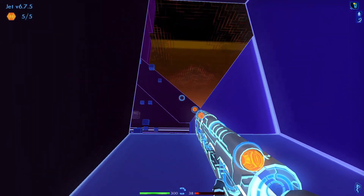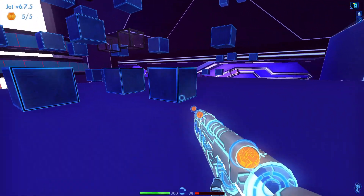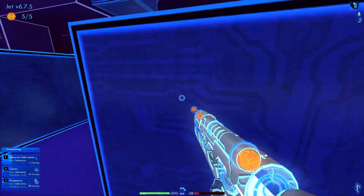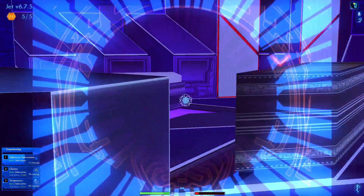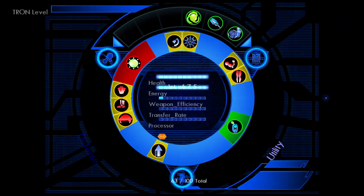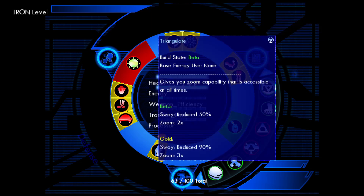Maybe upgrading cluster was a mistake, but in the end these upgrades don't really matter that much. I want to get all the build notes. I don't know if this will be a 100% playthrough because there is no way for me to know if I have gotten all the emails - I believe I would have to look that up. I'm pretty sure we have enemies incoming - what do we have? No weapon, must be utility.